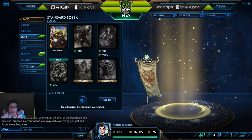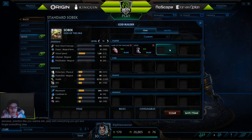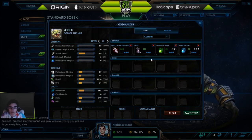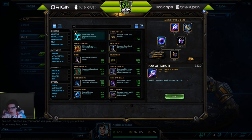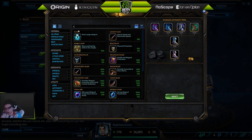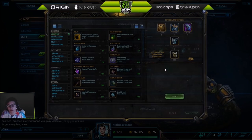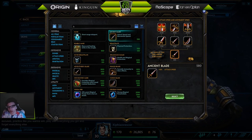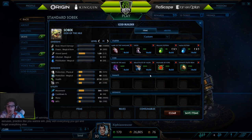Sobek — same thing except for a couple differences. Standard start with pots, Vanguard, and shoes. Your core is going to be pen boots, then Breastplate because you'll be using up all of your mana to clear the wave, so you'll want to rush Breastplate. After that you'll probably want Bulwark or Genji's, and Dynasty Plate Helm is good as well — put that in earlier if you can.